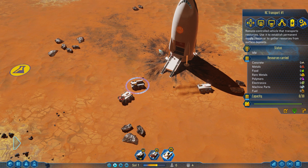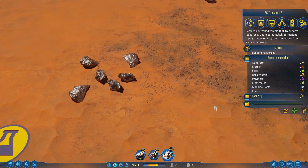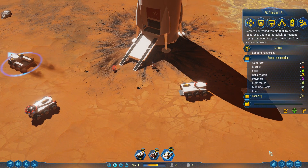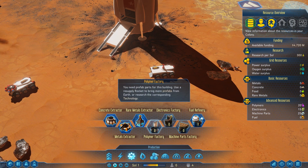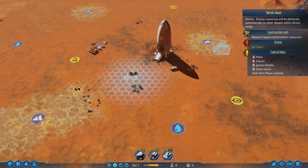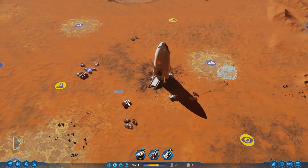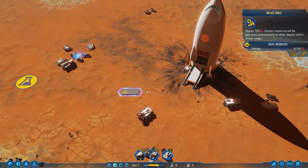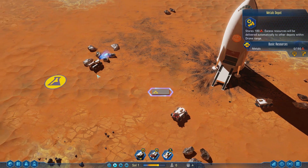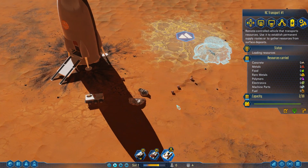While the drones work on that, we're going to take the RC transport rover and bring it over to these metal deposits so it loads up all the iron. Then we're going to grab a metals depot from storage and place it here — that'll be a place to store 180 metal. Excess resources will be delivered automatically to other depots within drone range.